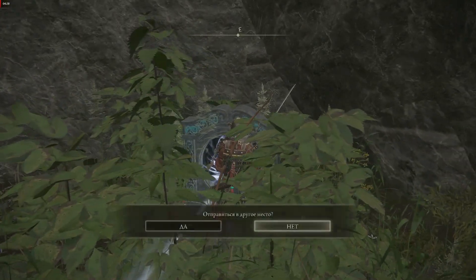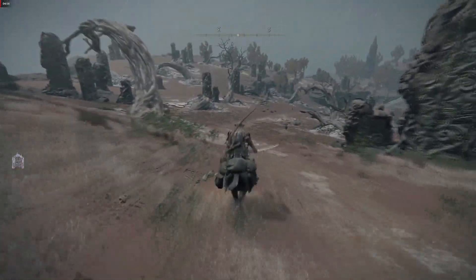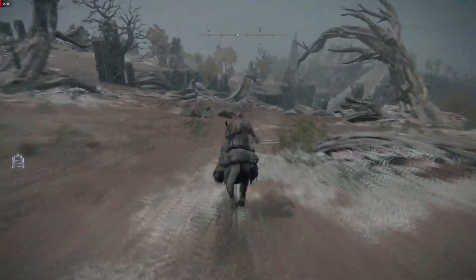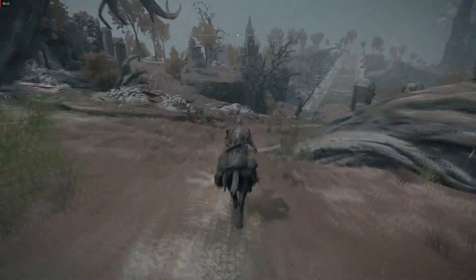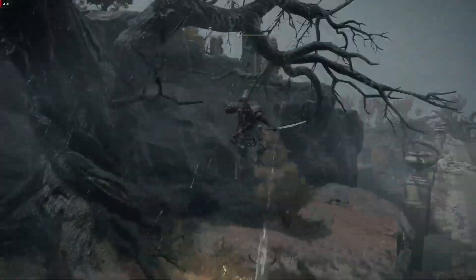Activate the portal and travel to the new area. It is for higher level players, but it's not a big trouble because we will assassinate all our enemies. Summon your horse and go downstairs. We just need to activate one new bonfire so we can travel here whenever we want and save our runes if we lose them.